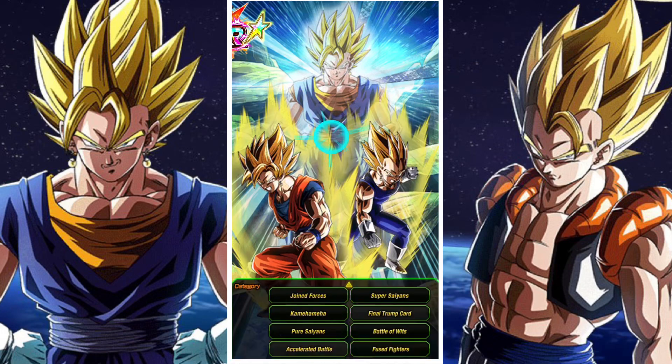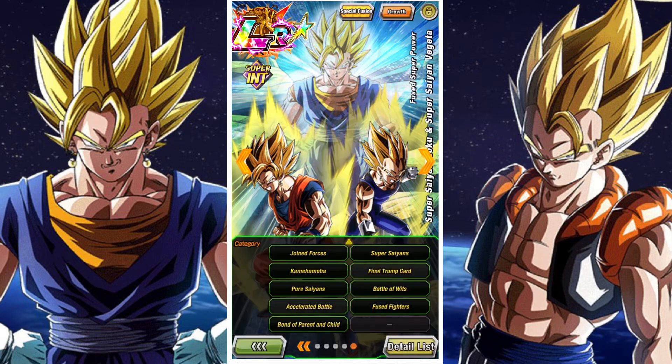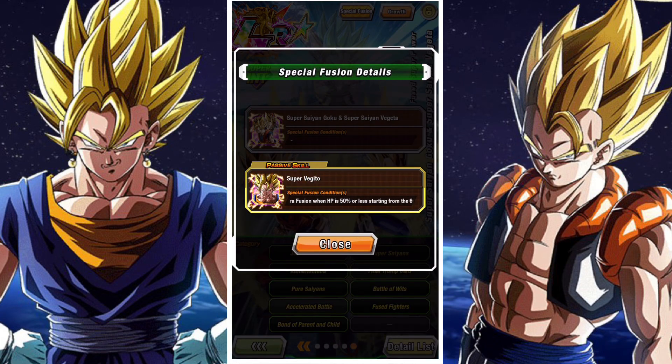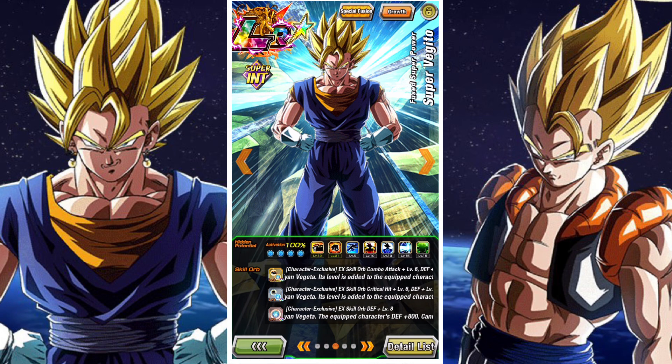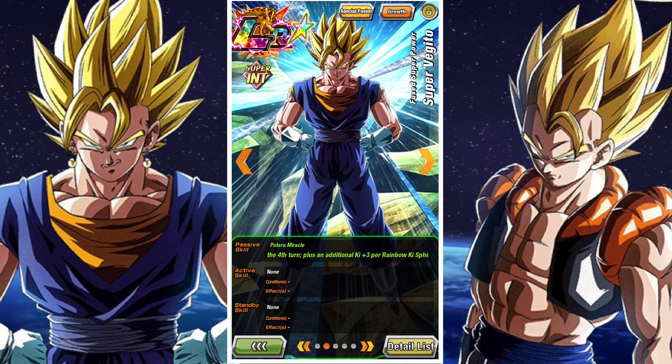The equipment comes from the anniversary event and provides a huge defensive boost plus six additional crits and six additional additionals. In terms of build, you want to prioritize crit mainly due to the fact that Vegito counters. When he transforms into Vegito, you fully recover HP once, get attack and defense of 200% at the start of turn, counter normal attacks with tremendous power, reduce damage received by 30% for three turns from the start of turn, reduce damage received by 15% from the fourth turn, and get an additional ki plus 3 per rainbow ki sphere obtained.